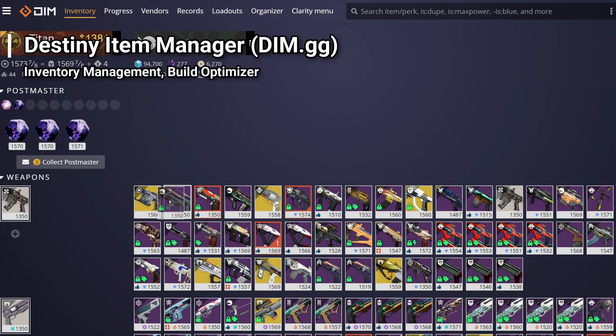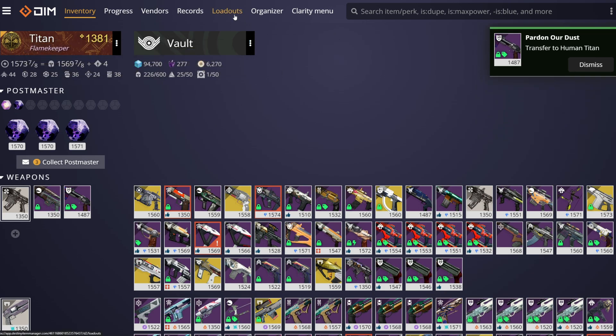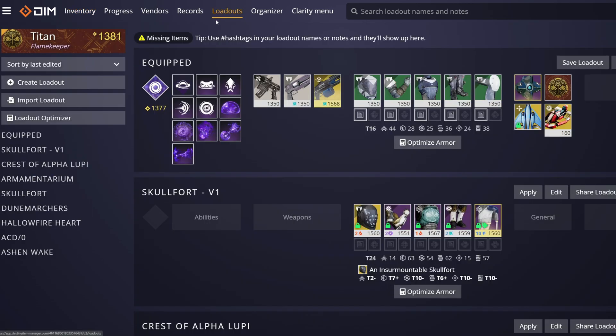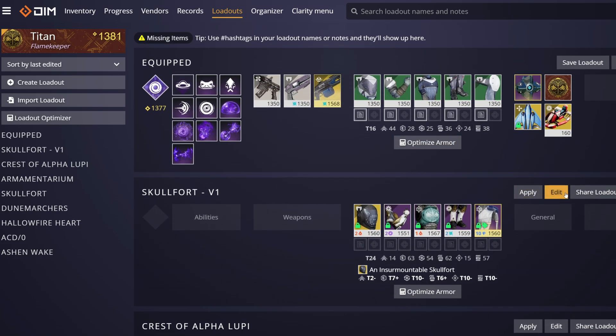Let's start with DIM. Besides moving gear around and tracking triumphs, Destiny Item Manager is great for creating builds. To start, click the loadout stamp on the top bar. This screen will show you all previously saved builds, the ability to equip, edit, and share them with your friends, as well as create new loadouts.